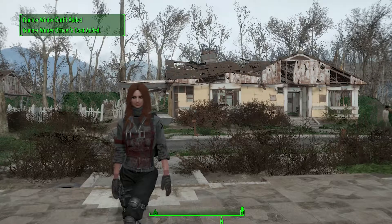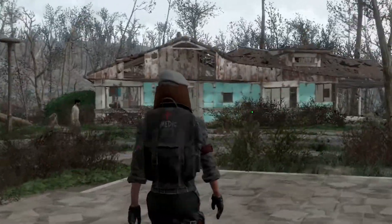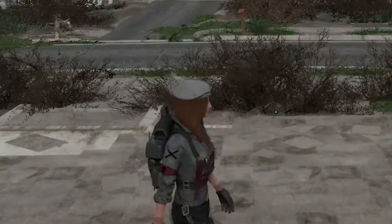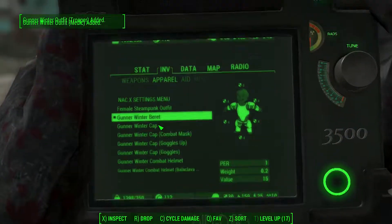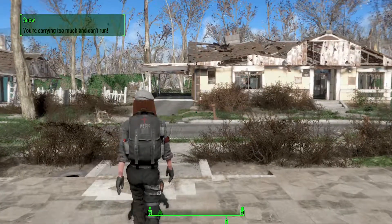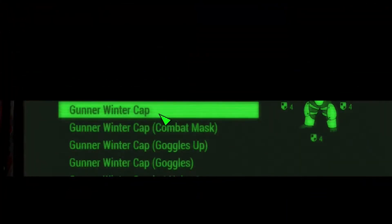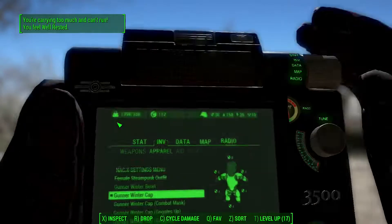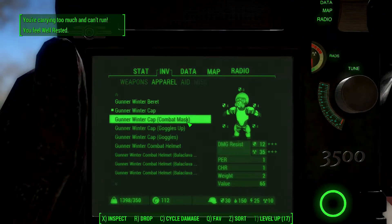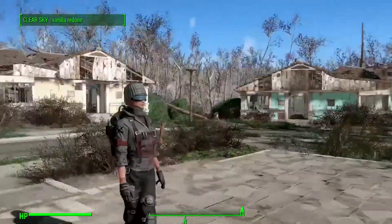Let me show you how many there are. Starting from Gunner Winter Barret One — you can see it, so cool. There is also the medic one. There are four types of caps: the plain cap, the cap with combat mask, goggles up, and with goggles.